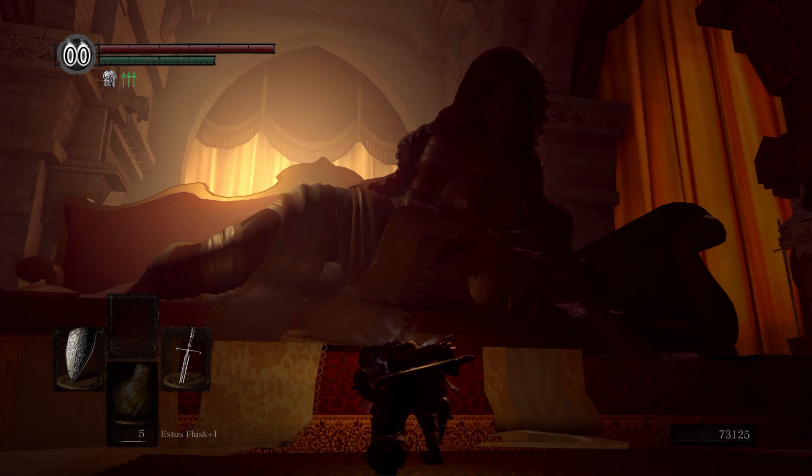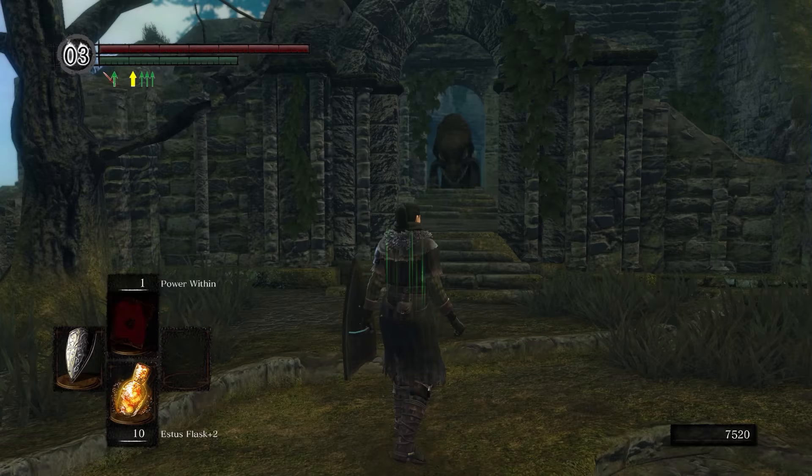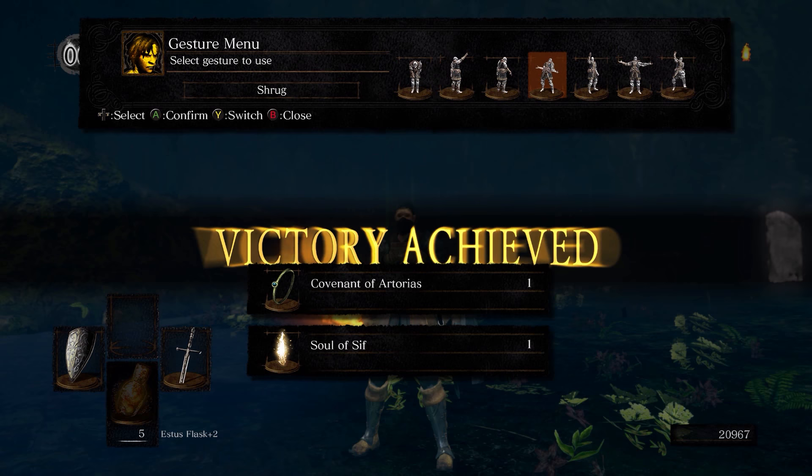First of all, you need to go to Anor Londo and get the Lord Vessel. Note that after getting the Lord Vessel, you don't want to go and talk to Kingseeker Frampt and place the Lord Vessel that way. After getting the Lord Vessel, what you actually want to do is go and kill Sif the Great Grey Wolf to get the Covenant of Artorias ring.